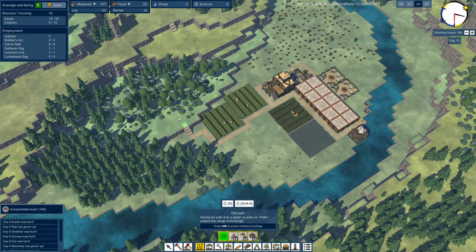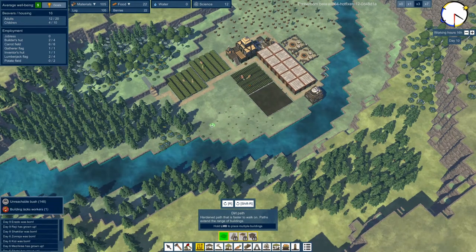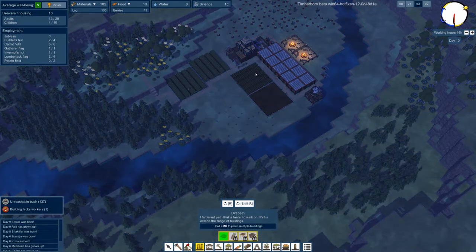The problem I'm running into now is that I probably have buildings that lack workers - it's a little bit of an issue where I need more workers to do things but I'm running out because I need so many workers to make food. I need to find a better way to reduce the amount of workers needed for food. It'll help once I have a grill built. Carrot fields really only get me so far.